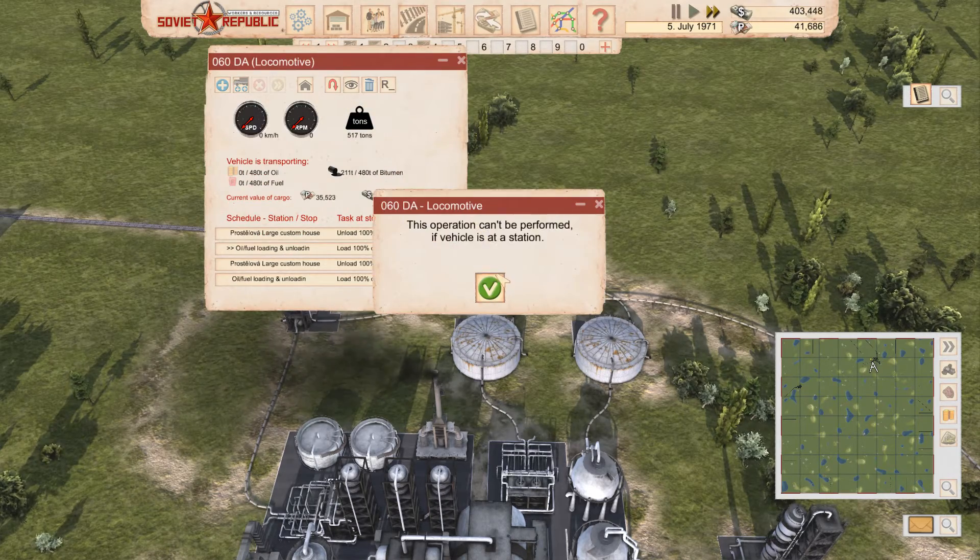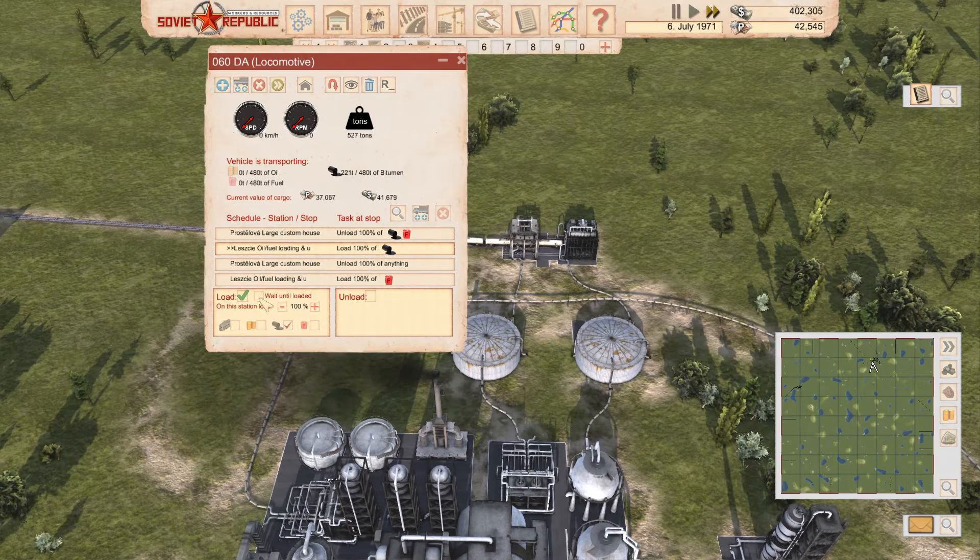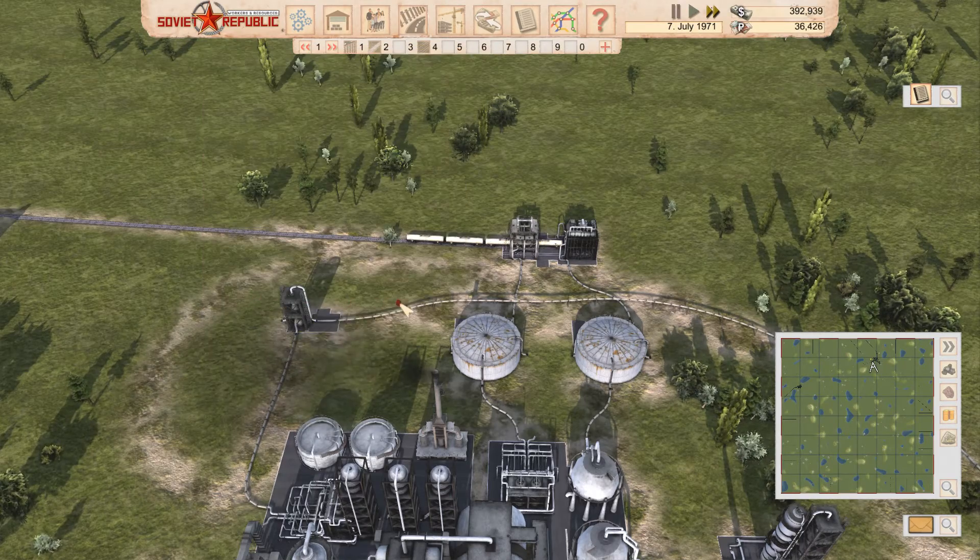The train is already at a station. It's going to load 100%, but I don't have it set to wait until loaded, so it should be able to go at any point. I was thinking I could split it so that it waits until loaded completely or waits until loaded half. But I don't need to do that at all — it just says load, and unless I have that ticked on, nothing really should be happening.